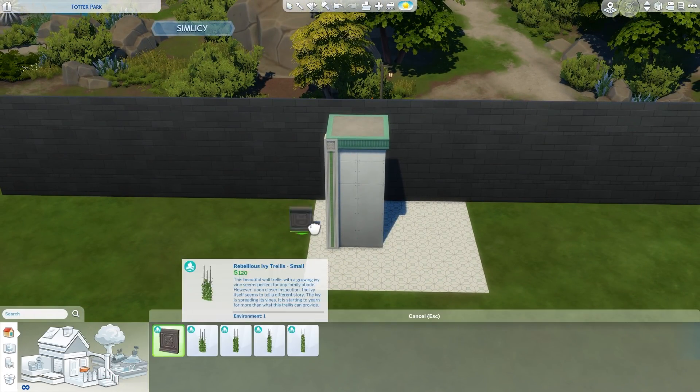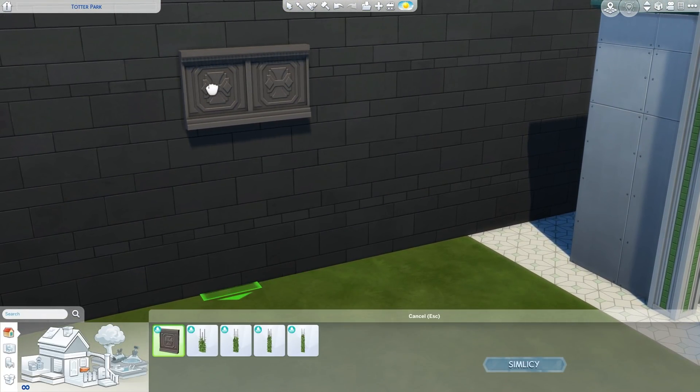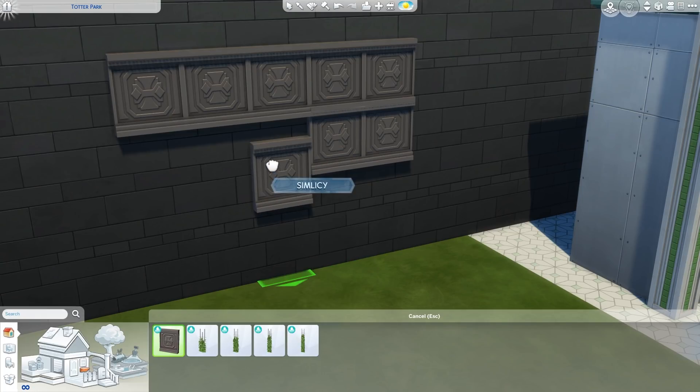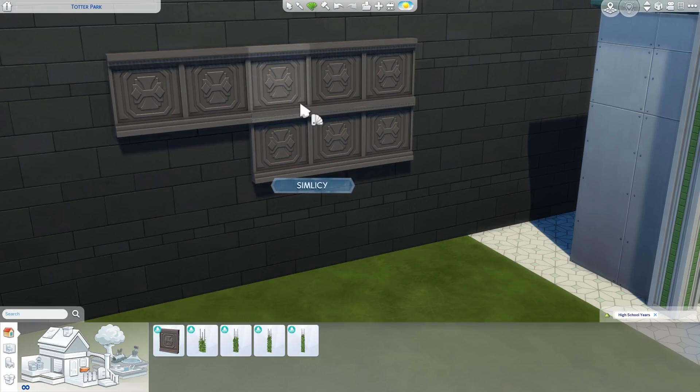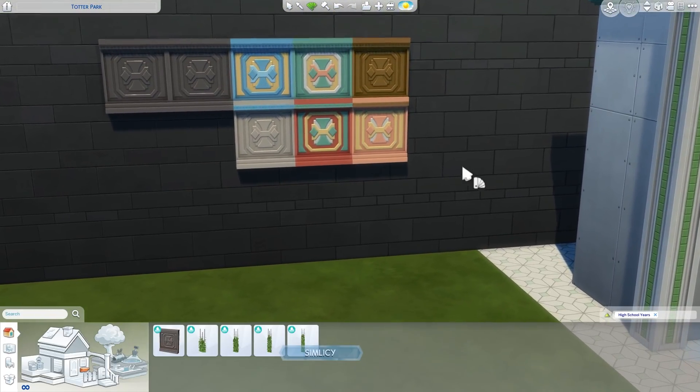Then we have some wall sculptures. There's this one which is just a decorative wall piece that you can snap together or stack on top of each other to create interesting wall patterns — again in that art deco style. The colors are super vibrant and very interesting. I think people can get pretty creative with this. Some of the more colorful items I'm not sure how often I'll use, but they're really pretty.